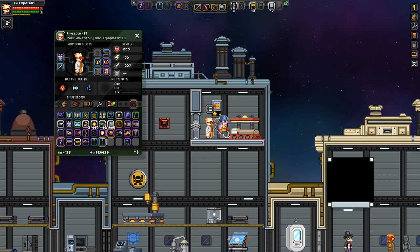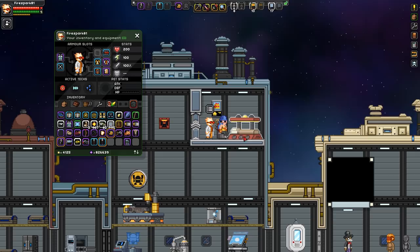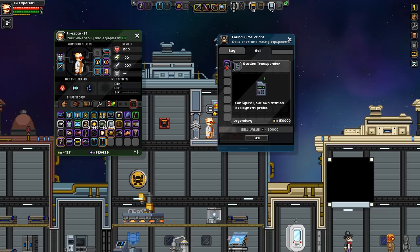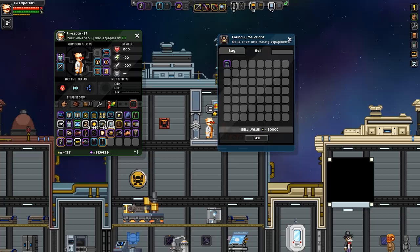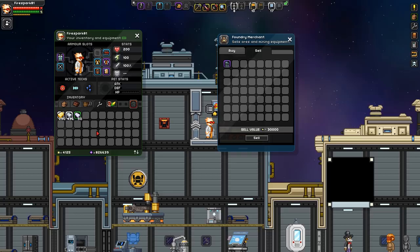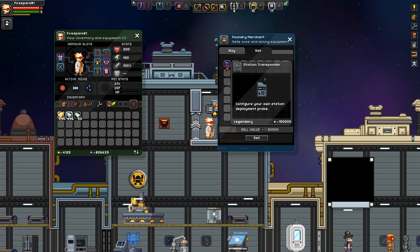You can start with whatever merchants you want, but you eventually want a foundry merchant — they're relatively easy to get. I just have a foundry bed and one heavy chair. Let's talk to our merchant and sell this station transponder. It sells for 30,000 pixels. So at a cost of 4,750 pixels you're turning that into 30,000 pixels. If you just sold those raw resources to a merchant you'd only get 1,500 — so refining is always your best bet, and even then the cost is only 4,750.